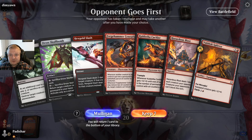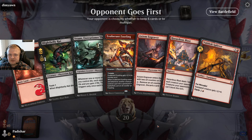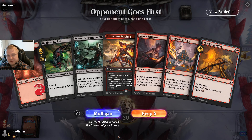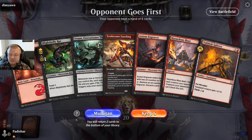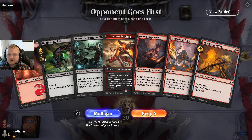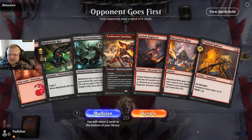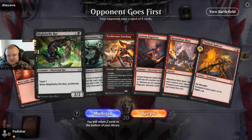Classic zero-lander, but the opponent mulliganed too — somewhat fair. I only have six sources for black mana so even with the Engraver it's not easy to find them. I have a one-drop and if I draw a land in two draw steps I still can't play the black spells easily. I guess I also have only three more black cards in the deck. This is very tough — these are kind of useless if I don't hit my lands. I have a game plan with Fuseling and the Engraver if I draw any land — it can help me hit more land drops. Going to five this time.